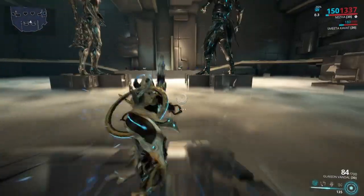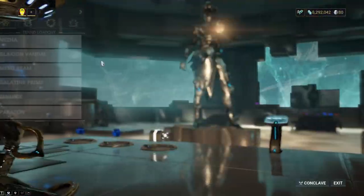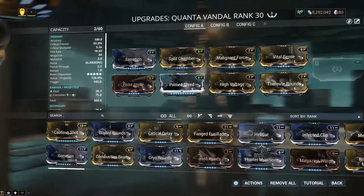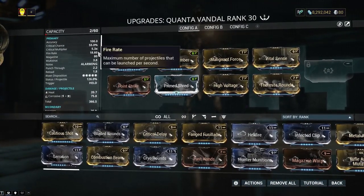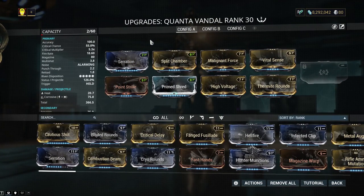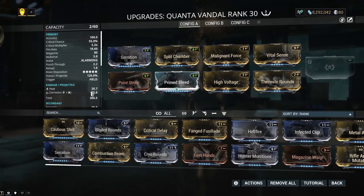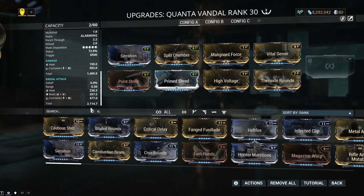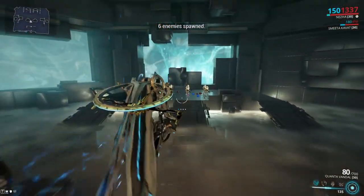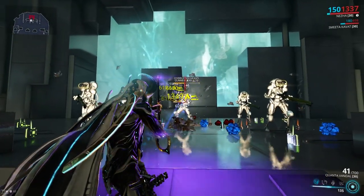Now I'm going to pull out another beam weapon that is also a way better Gaze primary — the Quanta Vandal. Look at that status chance. This thing also comes with innate electricity, so you can have Corrosive and Heat at the same time. It's very powerful. This thing also blows the Gaze out of the water. This is how powerful the Gaze should be.